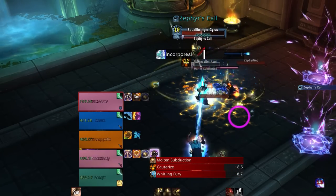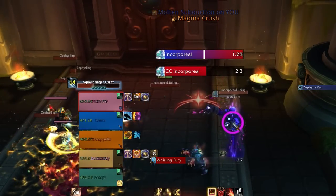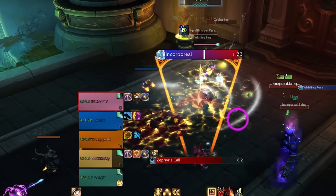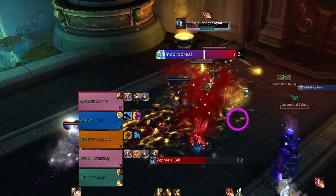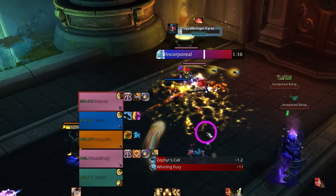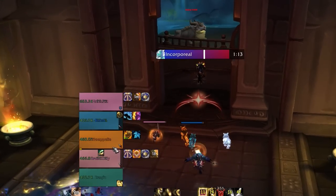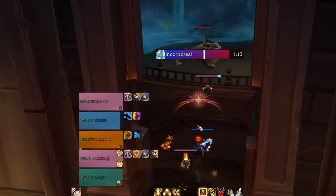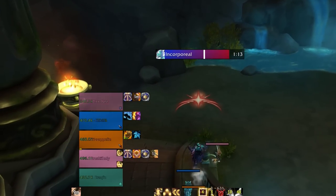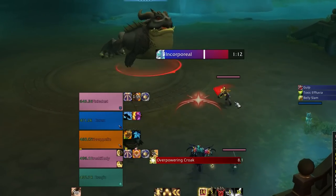Number three on the list is Affix WeakAuras. If you're playing Dragonflight Season 2, you really want to have a WeakAura for both Incorporeal and Afflicted. These WeakAuras will audibly alert you when these things spawn, tell you how much time they have before their spell goes off, show you how many there are, and give you an idea of how long before another round spawns. Missing an Incorporeal or Afflicted can be absolutely brutal for your Mythic Plus run, and with these there's really no excuse not to be aware that they're up.